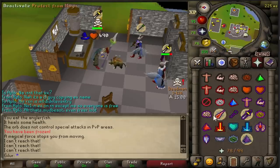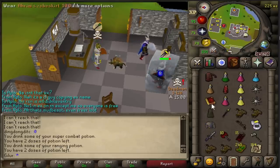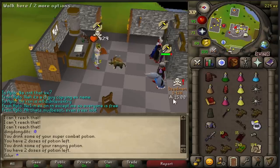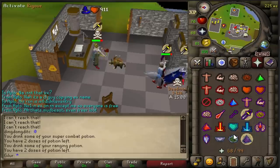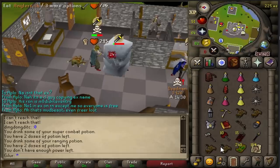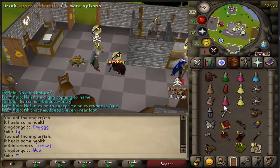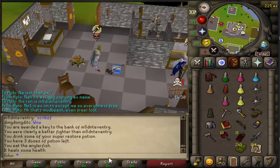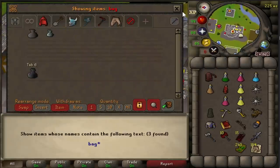I was fighting this one guy in mystic when another guy teleported in. I thought he could be the easier kill so I jumped on him. I managed to get him with the barrage to the G-maul combo. Basic mystics, but the elder maul is worth 10 mil main game GP, so it's a nice little kill to start off my World 45 career with.